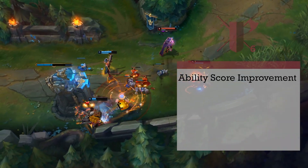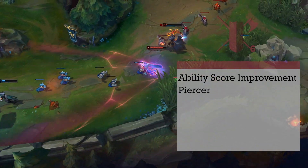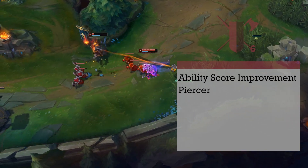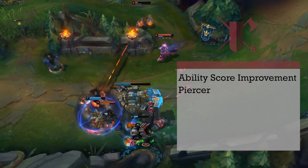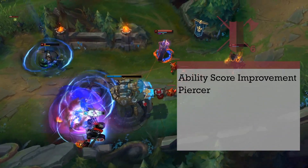6th level fighters get another ability score increase, and we still have 2 feats to go, so we'll grab one here. We're going to grab the Piercer feat from the Unearthed Arcana. This increases your Dexterity by 1 and lets you reroll 1 damage die that deals piercing damage. The last thing is when you deal a critical hit — which we'll later get double the chance to do — you get to roll an additional damage die. This feels just like the extra damage from Jhin's passive, Whisper.